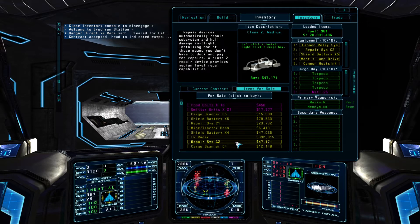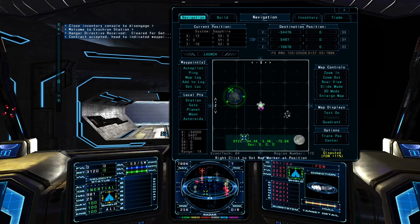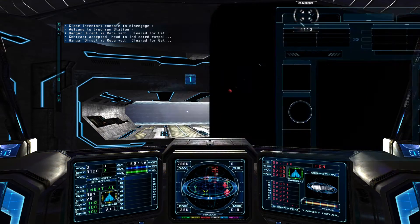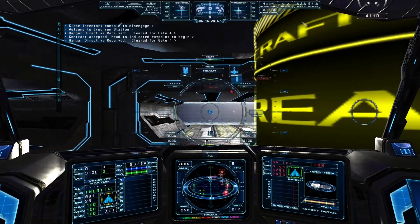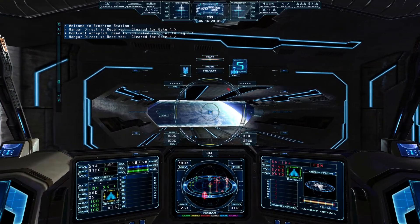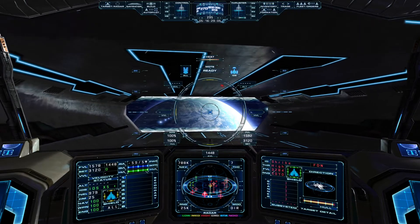A green waypoint indicator will appear on the heads-up display as well as on the radar to guide us to the required destination. The yellow nav marker will also automatically be placed at the waypoint for us, and we can just leave everything set up that way and then jump to the waypoint once we leave this station hangar. The current contract's objective is available in the inventory console, and you can also cancel it there if you change your mind and decide you don't want to complete it.